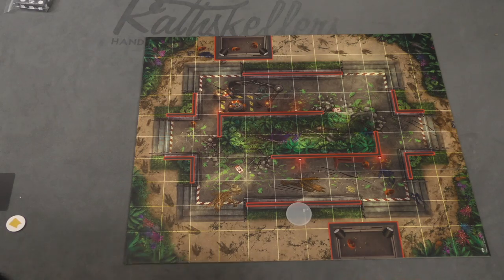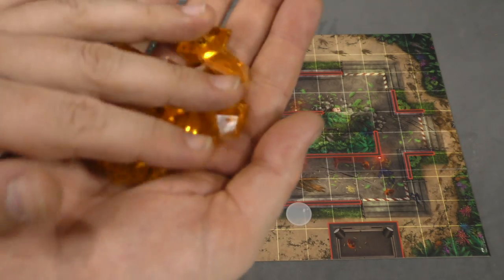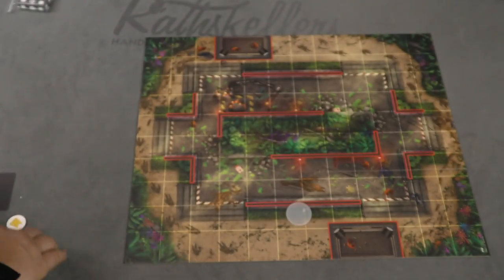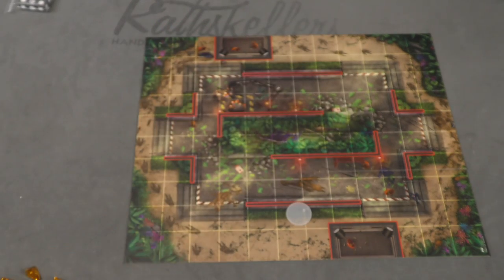I should also mention this game comes with really cool point tokens made of amber, and if you look closely you can see there are mosquitoes trapped in the amber — which is a cool touch. It comes with a bunch of dice, and you have some extra generic characters if you want to play with them.